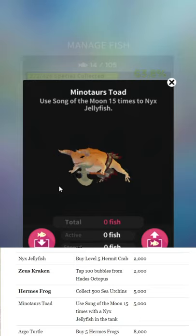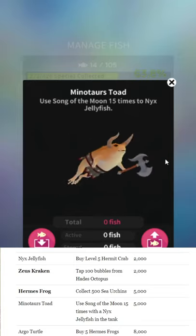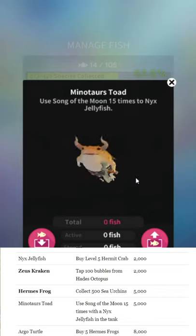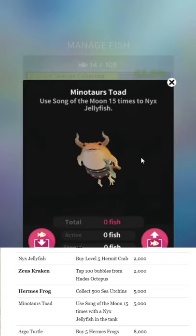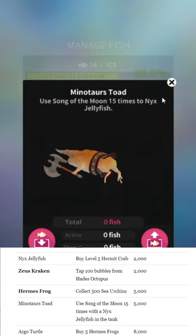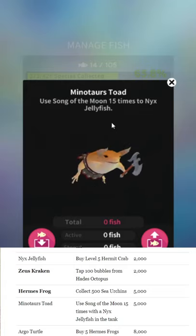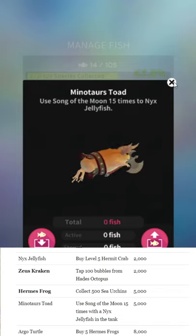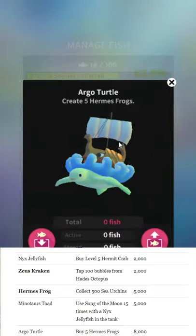Minotaur's Toad — I thought this was a typo when farmer_lesbian, who does a great job on the subreddit accumulating data even before me, posted it, but no, it's actually called Minotaur's Toad. Not hidden; use Song in the Moon 15 times with Nix's Jellyfish in the tank. The phrasing is unclear — I really don't know why they can't hire an English-speaking editor.